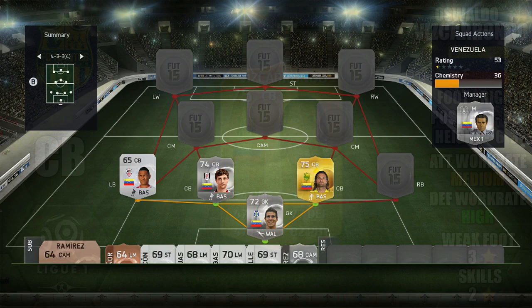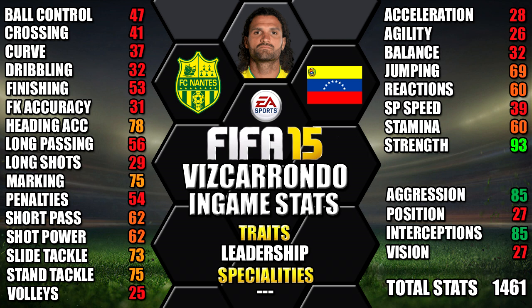His centre back partner is Viz Carondo. He's 6 foot 4 tall with medium/high work rates, a 3-star weak foot and 2-star skills. His standout in-game stats are 93 strength, 85 aggression, 85 interceptions, 78 heading accuracy and 75 stand tackle.